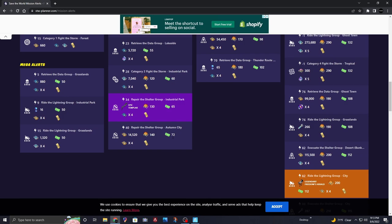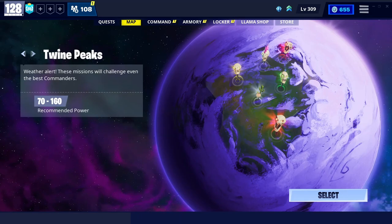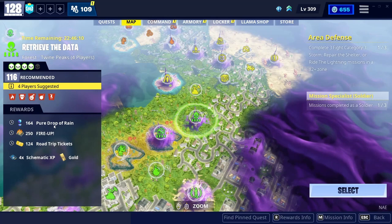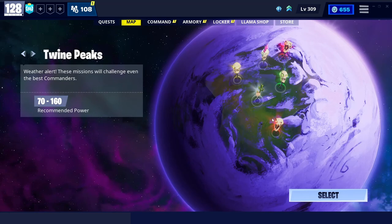Right here is a 4x Pure Drops of Rain reward — it's just called Save the World Planner. It also tells you at the top if there are going to be V-Buck missions that day, which is really cool. As proof, there's the 116 power level mission with 164 reward value — the app works perfectly and updates every single day to the map. You can check Twine, Canny, and all zones to see what each map has for that day.